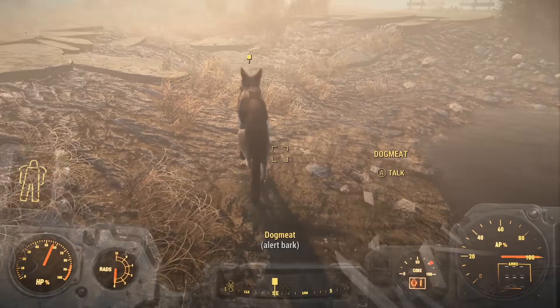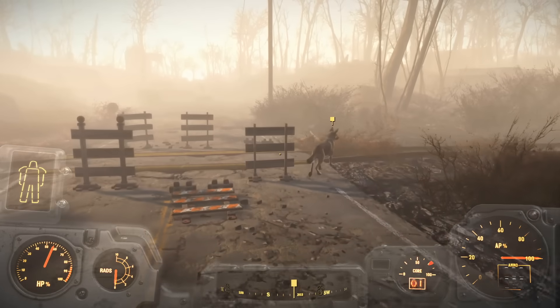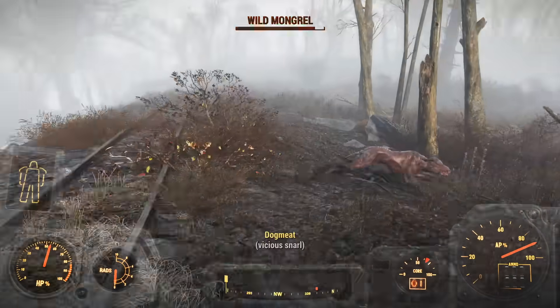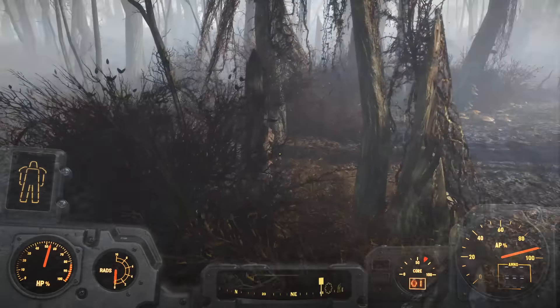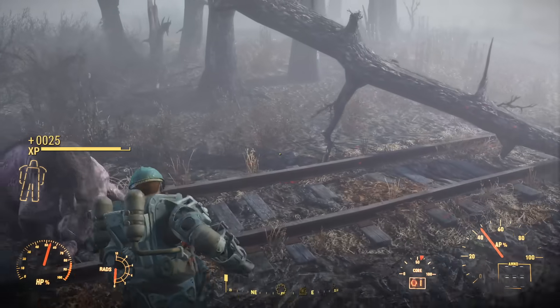For once, rather than fast traveling directly to Fort Hagen, I followed Dogmeat around as we searched for clues. We had so much fun together — we ran along the train tracks, we killed things, then we killed more things. Dogmeat killed one of his cousins. He got overzealous and decided we should take on a Yao Guai, which was going pretty well until Preston showed up and saved the day.